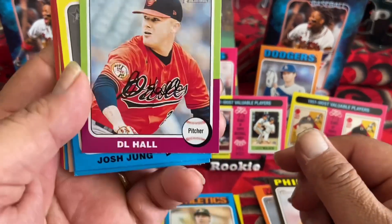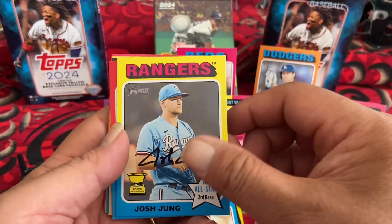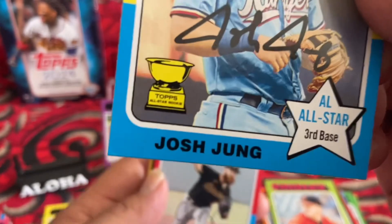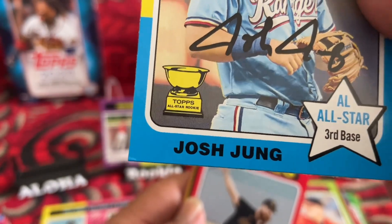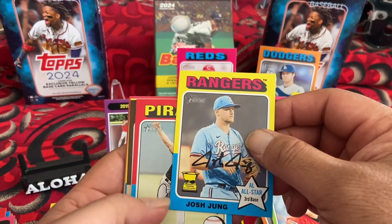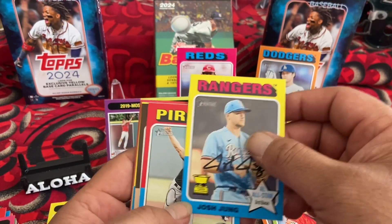We got D.L. Hall, Josh Jung. Why is there a trophy — Topps All-Star Rookie! Oh, that is awesome.